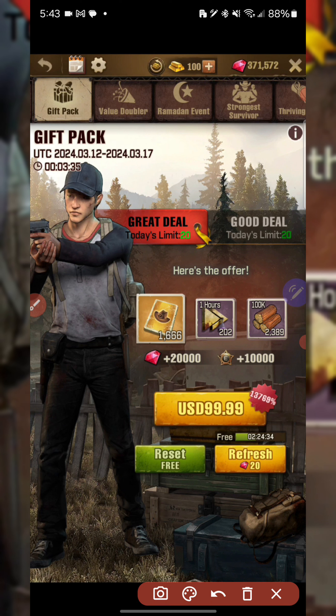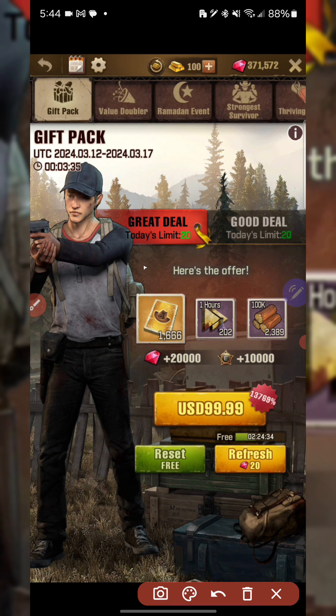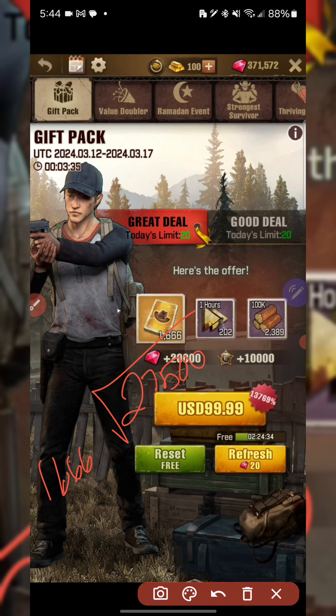If you remember the last video, I mentioned that the gift pack is probably the best value for radios because it gives you radios, speed-ups, and resources. A quick recap: I'm trying to get the new Rick and Carl 'Family Unity' chemistry. Per every 100 draws you get at least 2 frags. You need 550 frags to go from 5-star to 6-star, meaning you need 275 draws. Multiply that by 100 draws and you essentially need 27,500 radios — it should not cost more than 27,500 radios to do that.